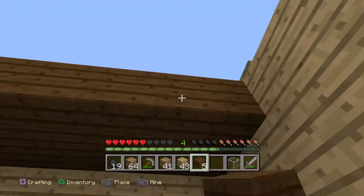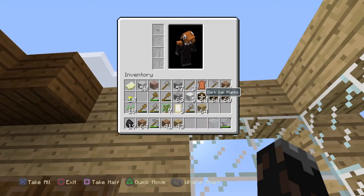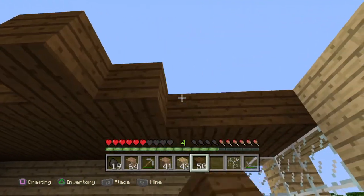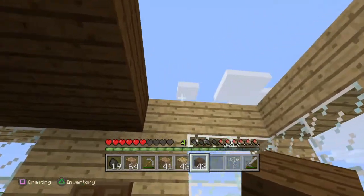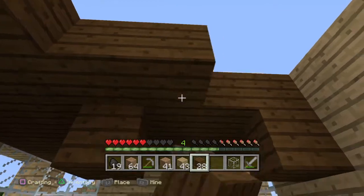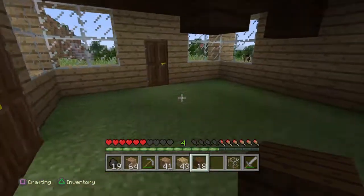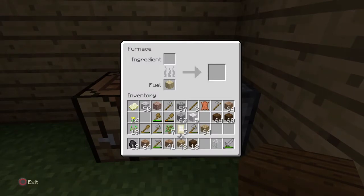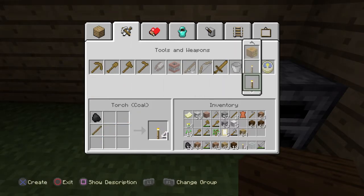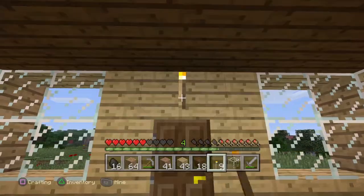I'm just going to do the roof. I got a lot. I'm surprised most of the jungle came down. We have a dark oak wood door too. Now we need some light up in here. There we go — 12 torches. Boom, boom, and just one right there for good luck.